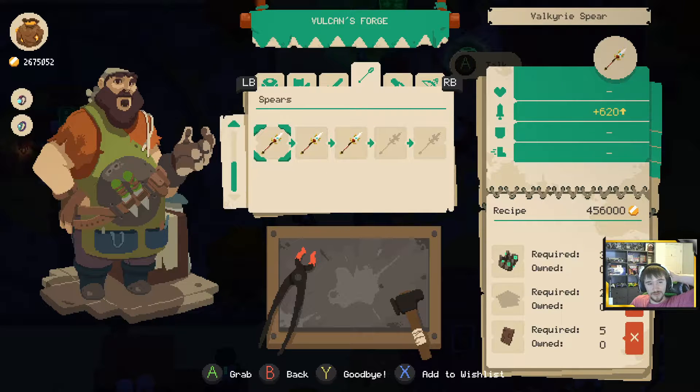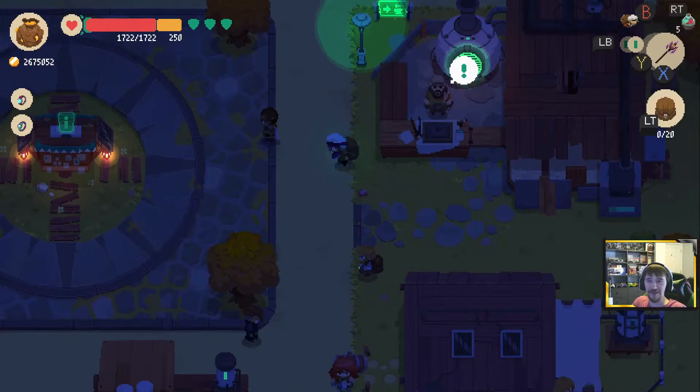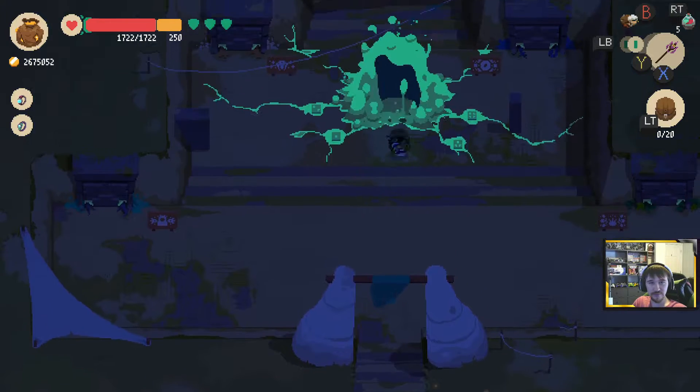We need those for the spear as well. The Valkyrie spear — carbon fiber plates is what we need, and it is just found. So you need it for the chest plate and the spear, and it is just something found in the dungeon. It doesn't even say where — probably in a chest. So that's going to be our main goal: find those. We're going to keep a couple cursed items for sure. In we go.